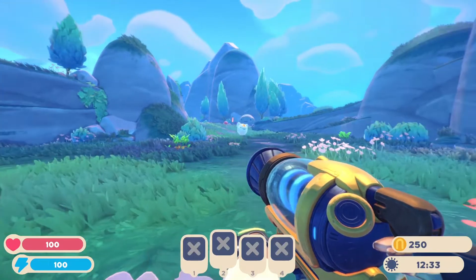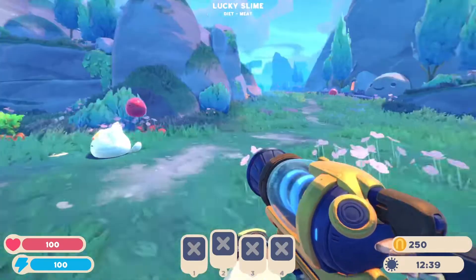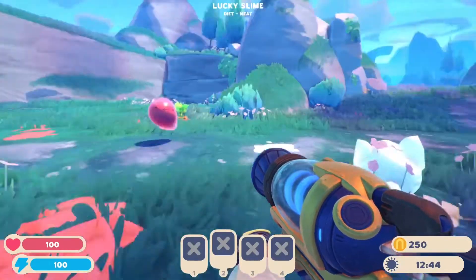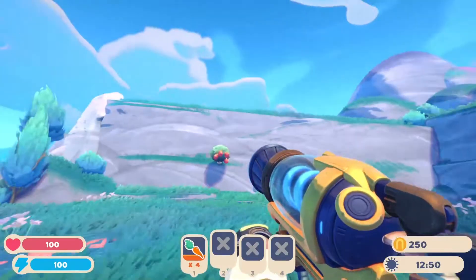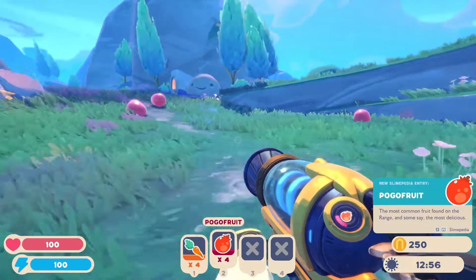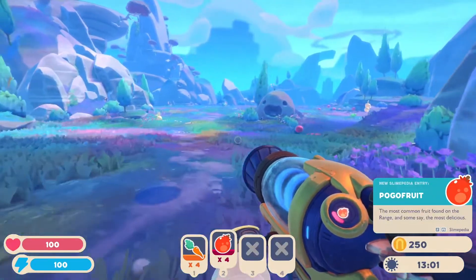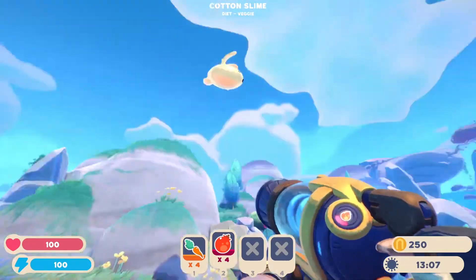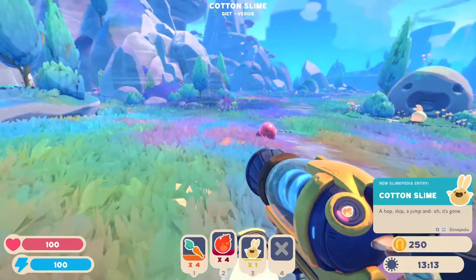Wait — what? Why are there two of you? That's so unfair! So those are rare slimes that disappear after a certain time period. If you give them food they give you a lot of money instead of just the standard plorts. I'm a little salty right now that I didn't get that. But oh my god — look at him! He's a little rabbit dude — I can't believe this, this is so cool, I love this game!